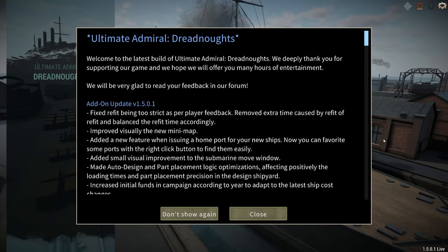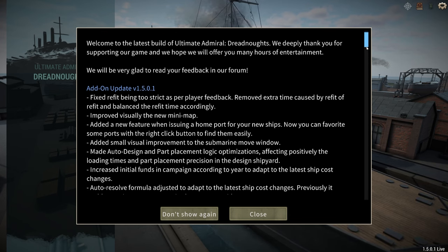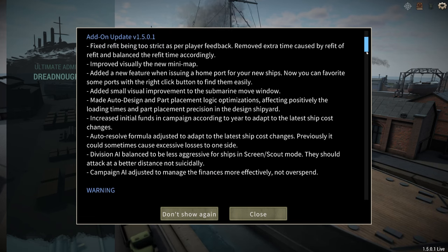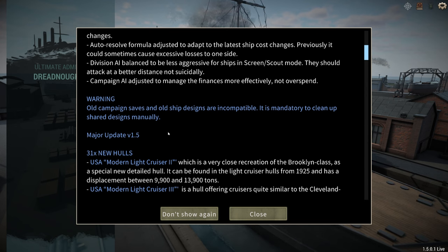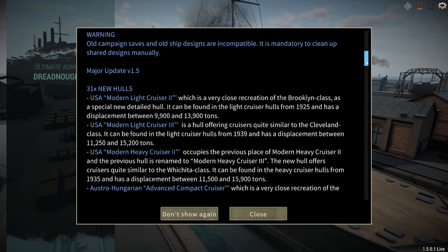What is up, guys? Welcome back to another awesome episode of Ultimate Admiral Dreadnoughts. In this episode, we start off with an update — version 1.5.0.1. This is actually a little quick patch to the main update where they've added a couple of awesome things. A bunch of new ships, some bug fixes, and a little mini-map apparently. I haven't seen it yet. This is my first time loading in since I did it. But this right here is kind of concerning to me: old campaign saves and old ship designs are incompatible. This is mandatory to clean up shared designs manually. So I don't know if our campaign is screwed up or not.